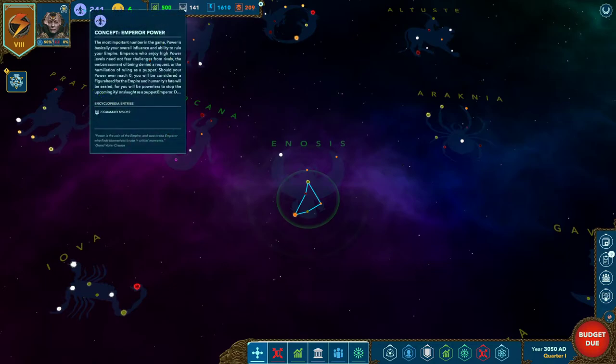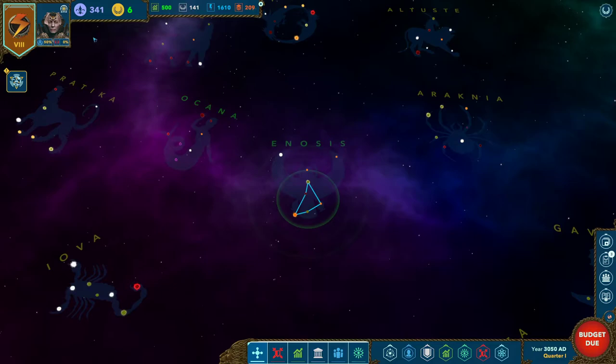Your emperor power is probably the most important number in the game. If it ever reaches zero, you essentially lose — you become a figurehead, the great houses take over, and the celestial empire is disassembled. Power determines what you can do and how likely you are to succeed. The higher your power, the more likely you are to persuade characters — even those that don't like you — to do what you ask. Remember, you're not a god; this is more of an oligarchic monarchy where houses don't necessarily have to go along with what you're doing. If power gets below about 150, you're in serious trouble.